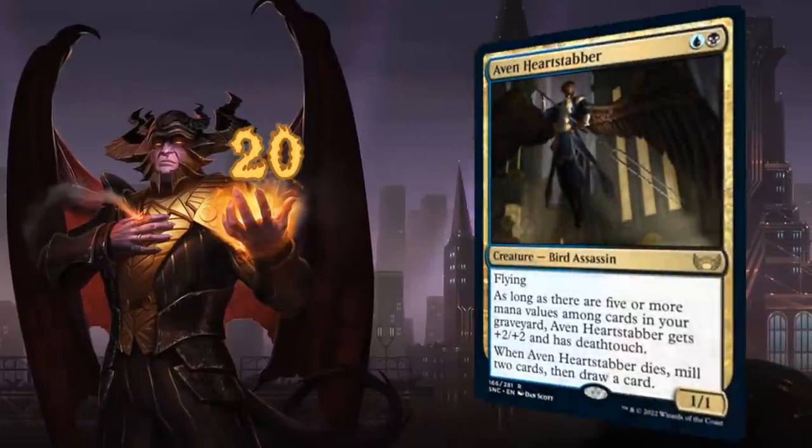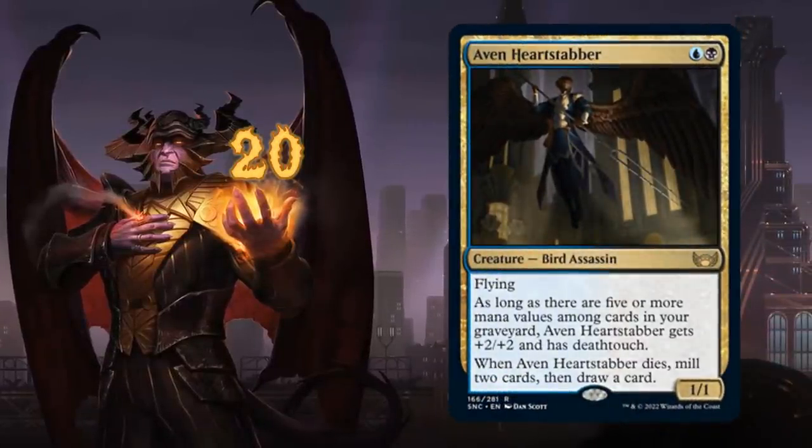Starting at number 20 with Avon Heartstabber, a 2-mana 1/1 flyer that when it dies mills 2 cards and draws a card. As long as we have 5 or more mana values among cards in our graveyard, the Heartstabber gets +2/+2 and has deathtouch — a ton of value for just 2 mana, but it requires setup to get those 5 mana values in the graveyard, which will define whether it sees a lot of standard play.